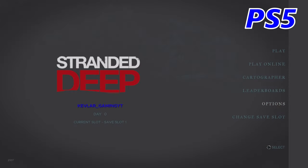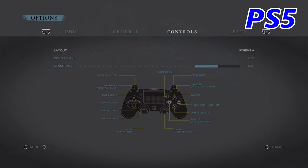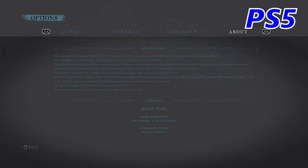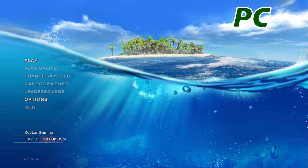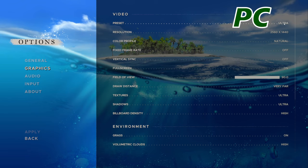Let's have a look at what options you get on the console. You've got some audio options, general, crosshair, item highlighting, HDR brightness, tutorial on/off, auto walk, camera view, animals, and volumetric clouds. Then you've got the controls and an about section. This is where PC is a lot more detailed. We've got similar general options apart from the motion sickness effect which is unique to PC. Then we come to the graphics options which is a big difference.